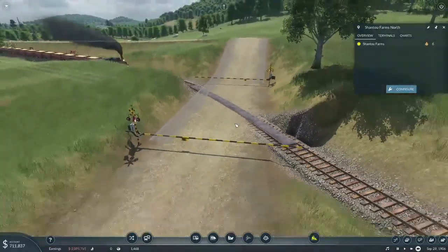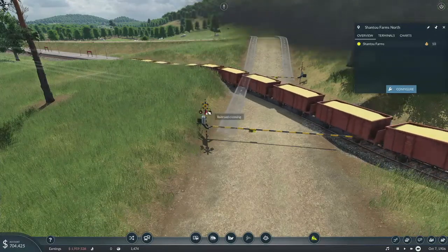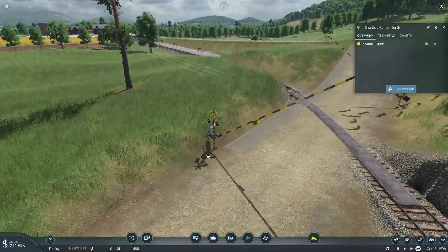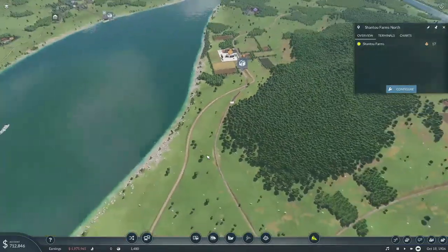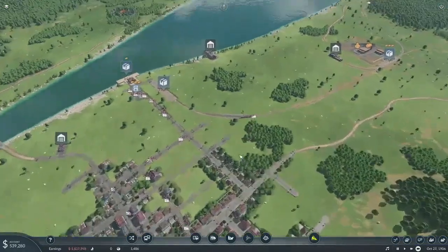I love — I never noticed that we've got these alternate things. I'm pretty sure this is from a mod, but they have the train chime sounds, the crossing chime sounds, as well as the different gates.